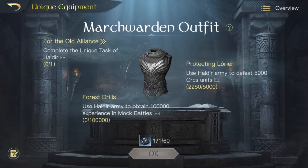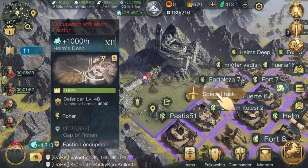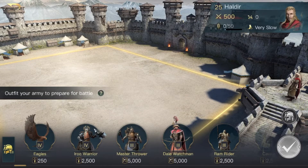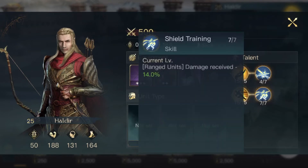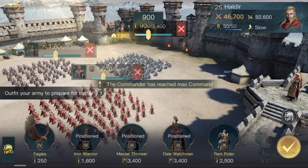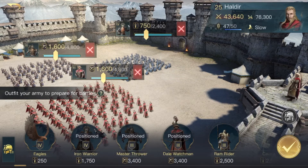For the third unlock, For the Elder Lines, you complete Heldir's unique task. This one is set at Helm's Deep — a reference to the movie where Heldir comes and helps everyone. Let's reset and figure out what army to use. I'd use Eagles but I haven't outfitted him skill-wise for beasts — he's got Guide, Galadhrim, and Shield Training. So I'm going to go with Master Throwers, Dale Watchmen, and some Iron Warriors as a front line.